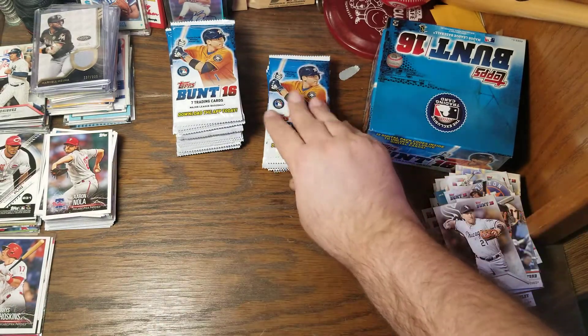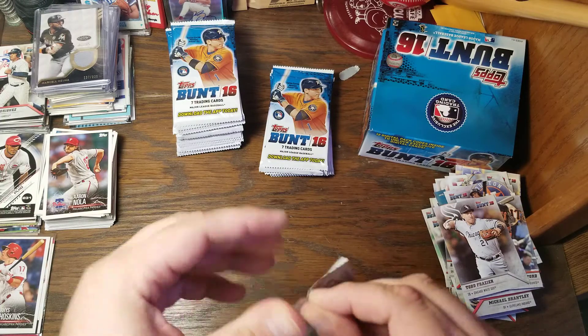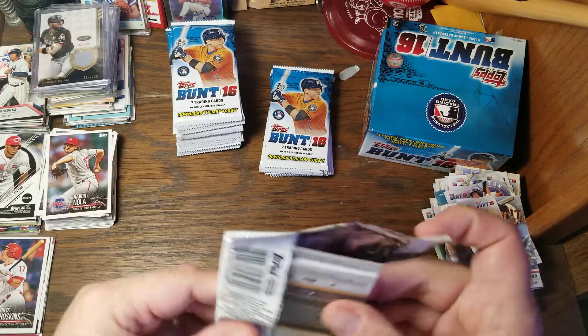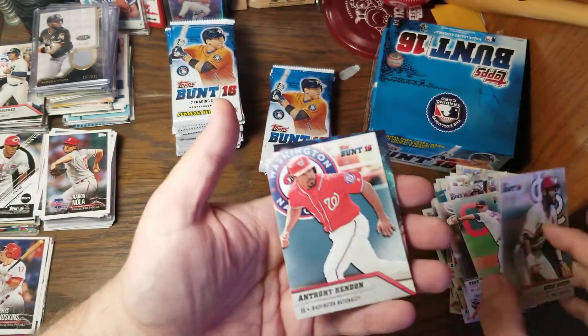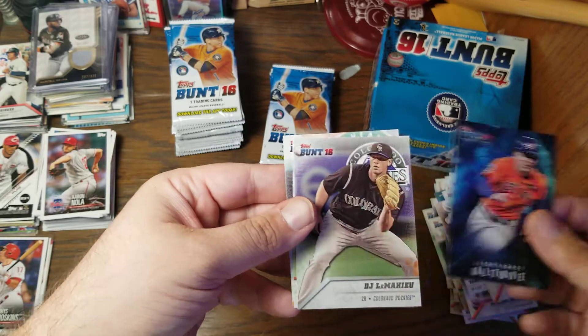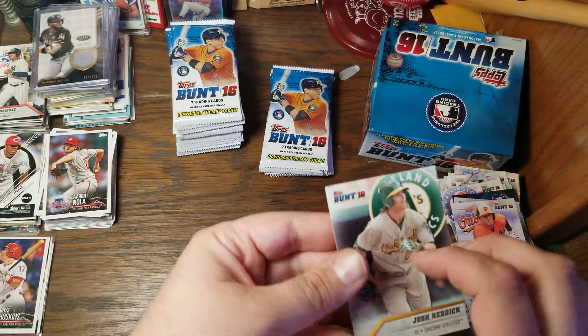Todd Frazier is someone my wife and mother-in-law are going to fight over — apparently he's one of my mother-in-law's favorite players from when he was a Red. My wife is a Reds fan, and just this year he's a Ranger, if we ever start playing again. Carlos Carrasco, Ozzie Smith, Anthony Rendon, Light Force of Altuve, DJ LeMahieu, Manny Machado, and Josh Reddick.